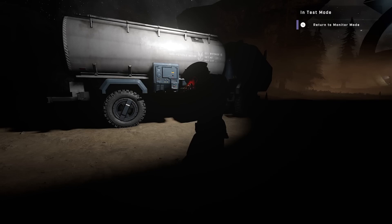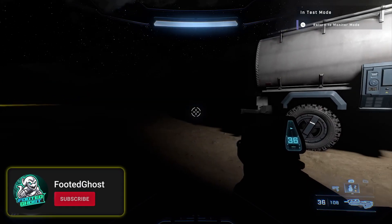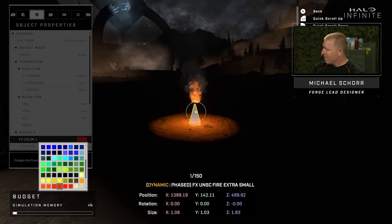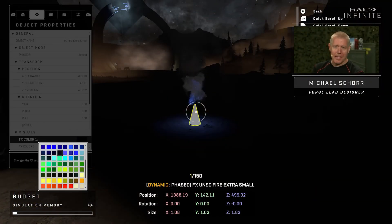So 343, when Forge arrives next month, we need to have the option to turn off all the player outlines in a game, especially for a game mode like Infection, because otherwise it would really ruin the atmosphere. Thankfully for those wondering, 343 Forge lead, who is called Forgelord, is already aware of this, thanks to late night gaming.